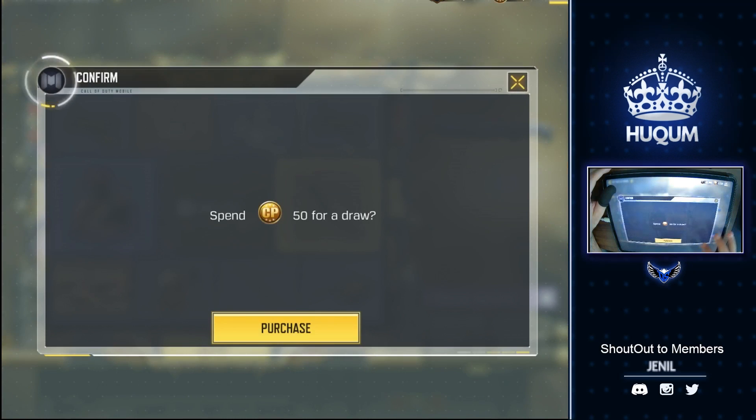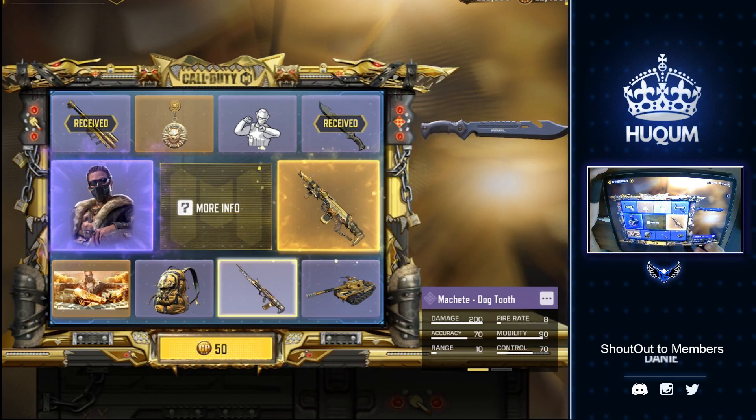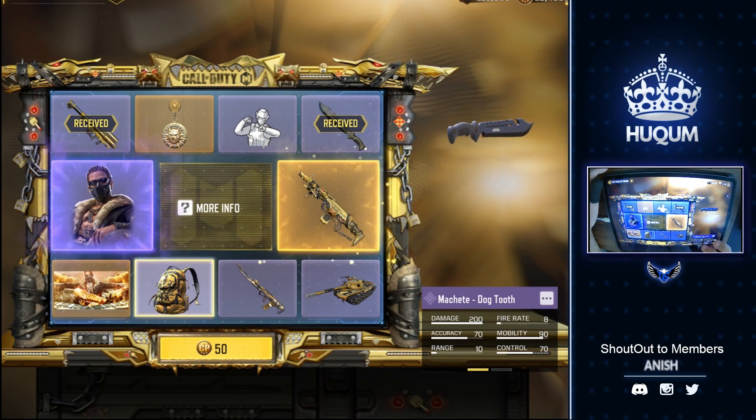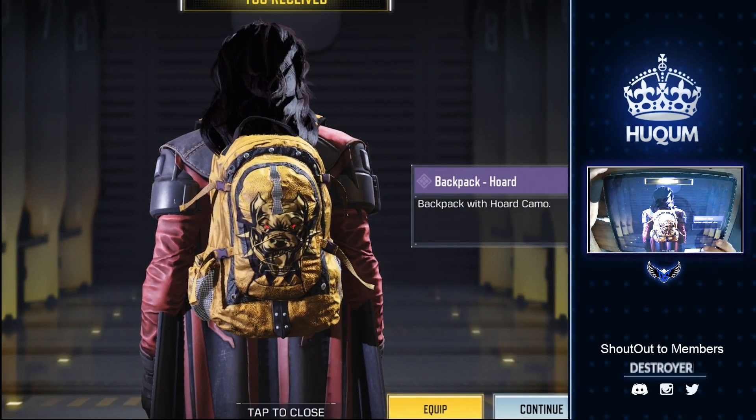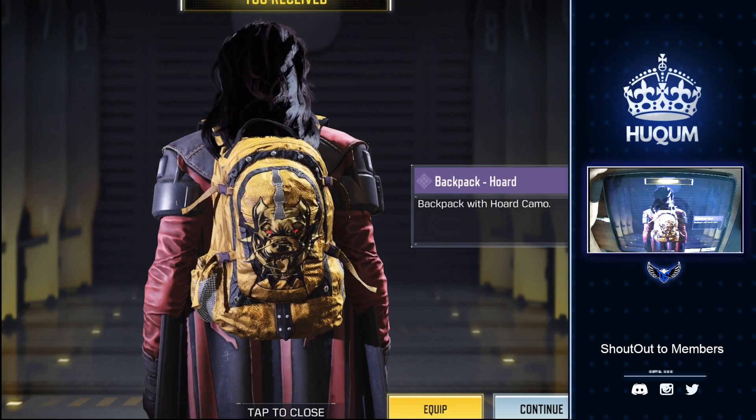Machiti before this was not available — please correct me if I'm wrong in the comments. Next pull, 50 CP, and we got the backpack with a tighter face, which I will never use.